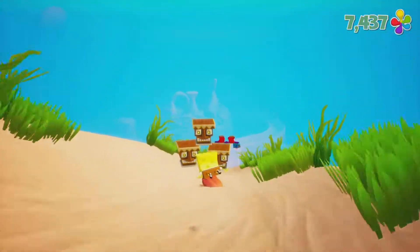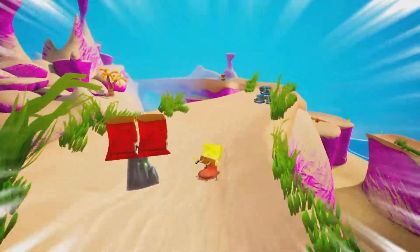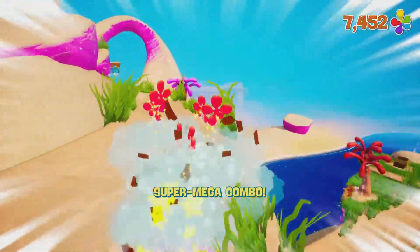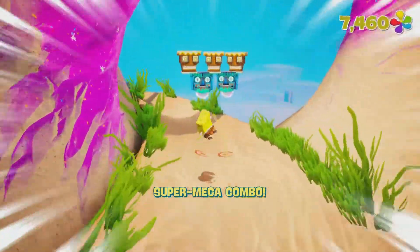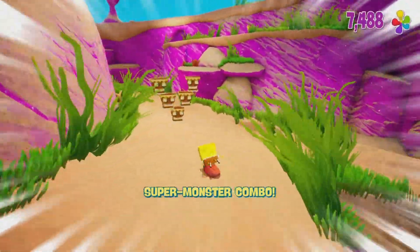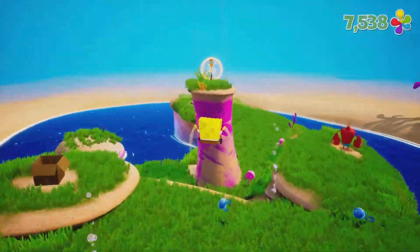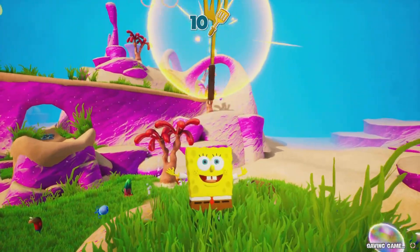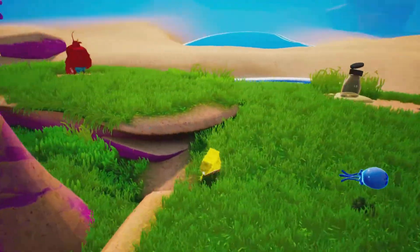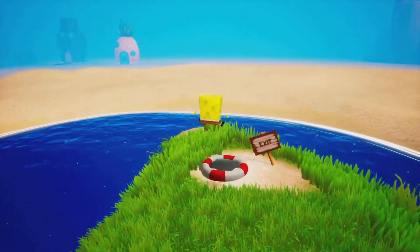Okay, rolling down this mountain again. Those are the stolen tikis that Patrick can throw as well. Here we go — come on, let me get up there. Come on, jump! There we go — special seeker, let's go! We're out of here, now we can go back to Squidward because I think that's what we need to do.